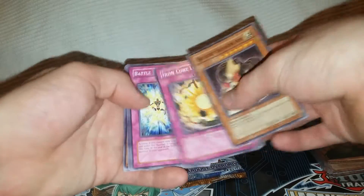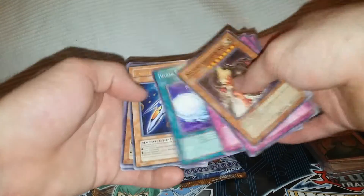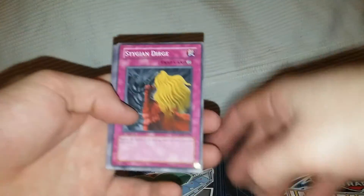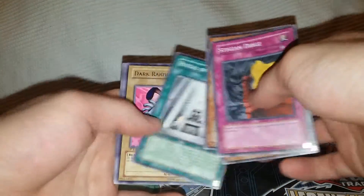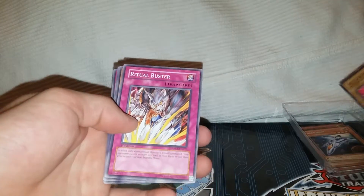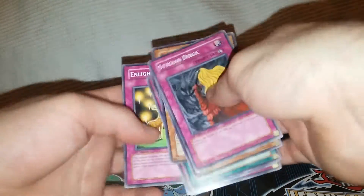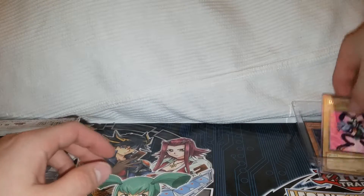Next pack of the Ancient Prophecy — just a Rare. Another Advanced Draw. And the last pack is the first edition Stardust Overdrive. Let's see if we can hit a first edition holographic. I'll take anything out of these, I love first edition cards. And no — a Dark Rabbit Rare. So that's alright, not terrible. Not the greatest opening, but we did get the Ultimate Rare, so that's pretty cool.